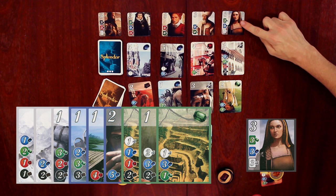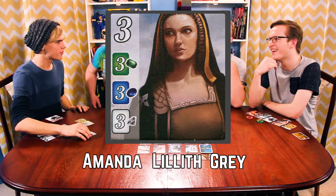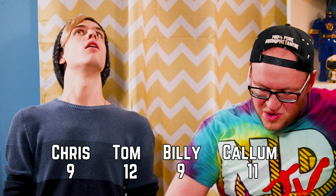We're being very inefficient. I'm gonna take two red. I am going to spend six blacks for that one there. Callum is on 11 points, guys. That's a big jump. I think I'm in the money. So where are we going? I'm grabbing that one basically for free, and then getting three white, three blue, three green. Solid.